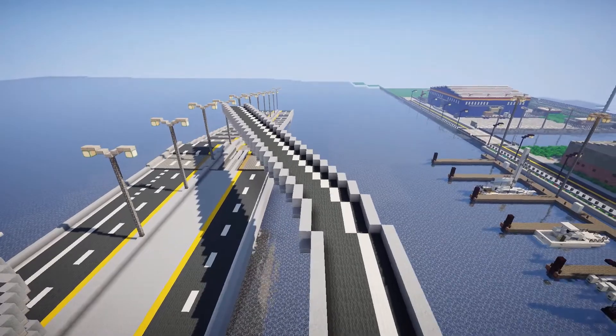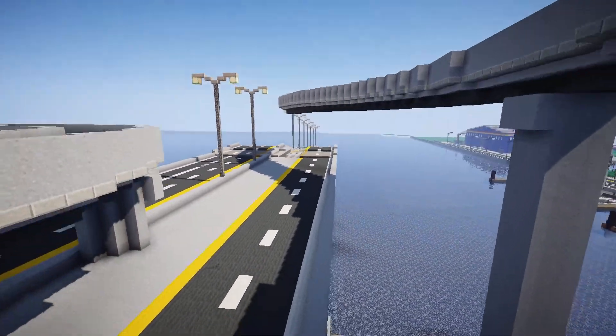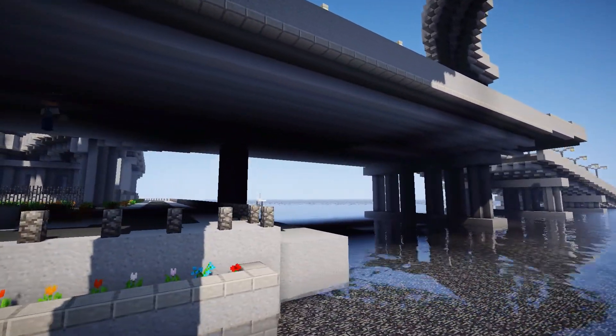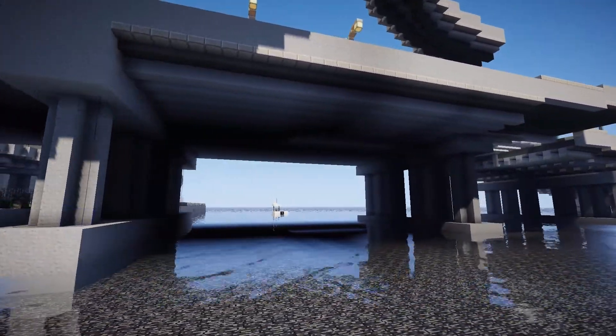I then expanded the off-ramp onto the highway and began planning the bridge. The Daniel Hoan bridge has different colored girders than the highway I had currently, so I made a special support column to help blend the changing styles together.